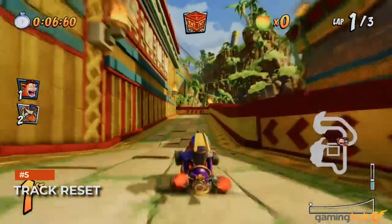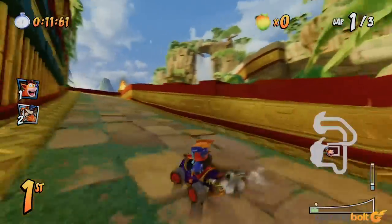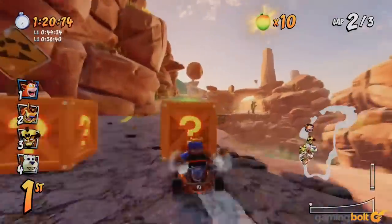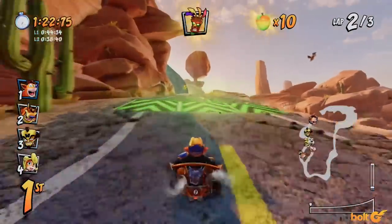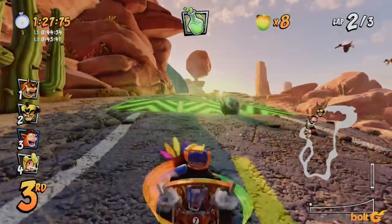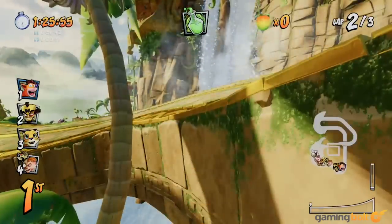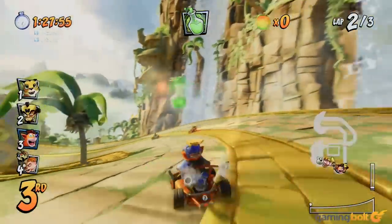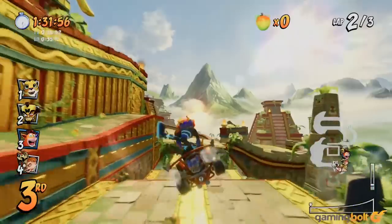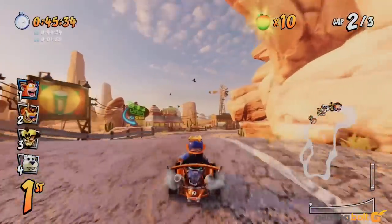Several tracks in CTR are designed dangerously, with tight corners and no railings to keep you on track, which means that you could be falling off a lot, especially if you're going too fast or haven't got the hang of power sliding just yet. When you're being dropped back onto the track, you lose all your speed and start from scratch. But there's a way to start with a boost here as well — all you have to do is start accelerating half a second before your wheels hit the track, and if you time it perfectly, you'll immediately receive a boost.